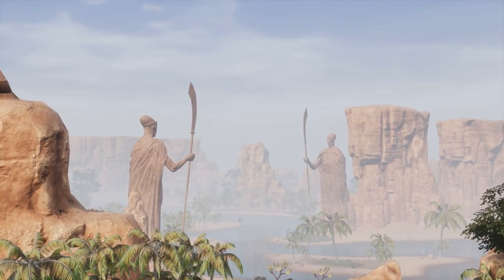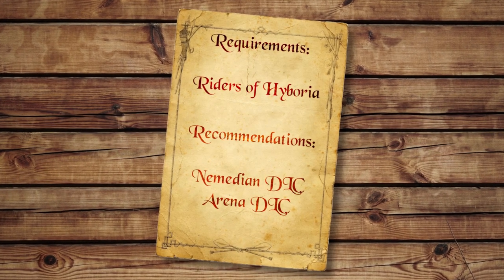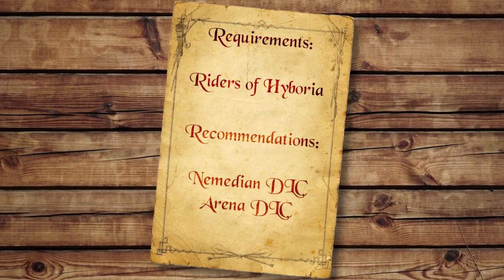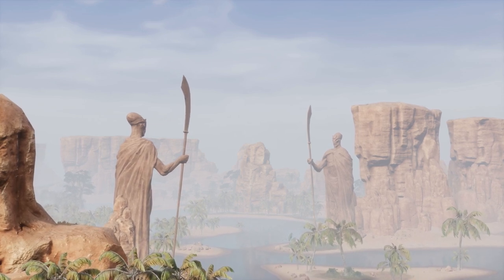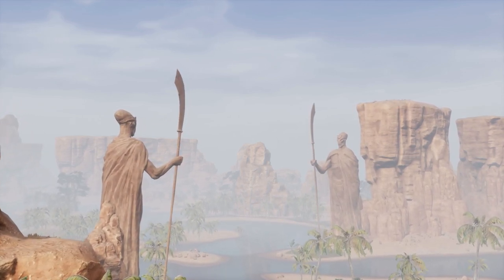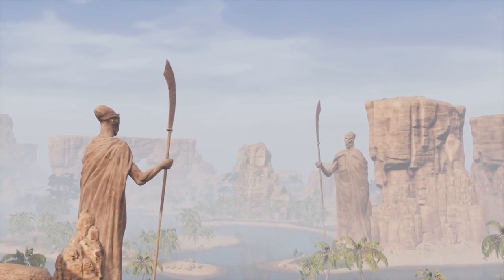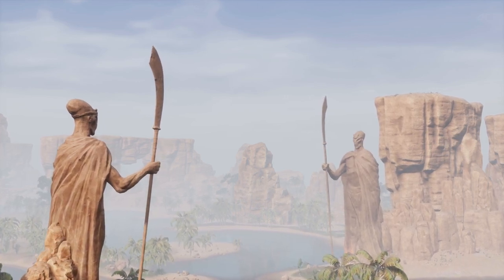To create your own windows, you'll need to own the Riders of Hyboria DLC. I don't know if any other ways to create windows exist, but this method relies on the gates included in the Riders DLC and thus it is necessary. Aside from the Riders requirement, you can use any other material set to create the windows. That being said, I do find Numidian works the absolute best, with Arena also being a good choice. Other options can work really well too, but I just personally prefer Numidian.